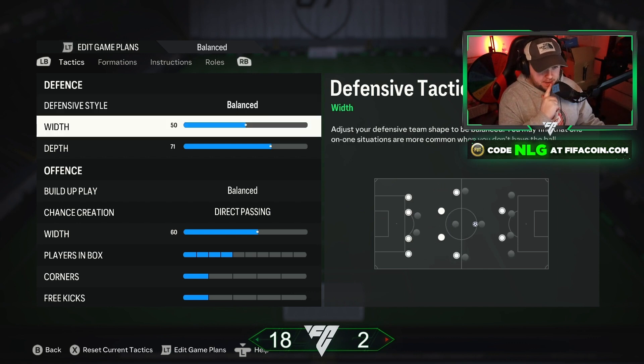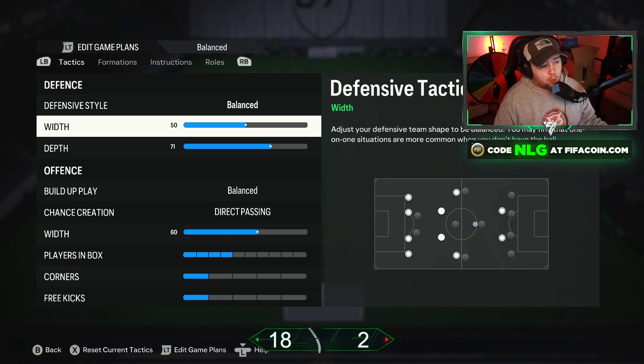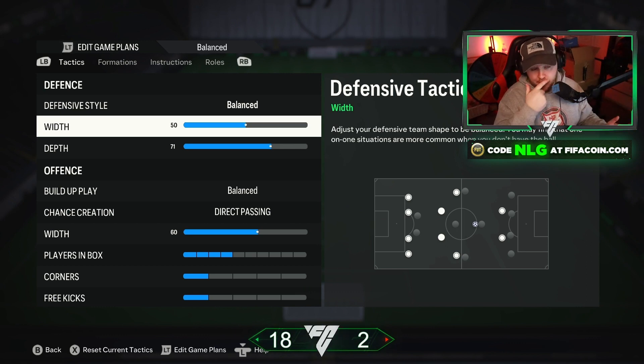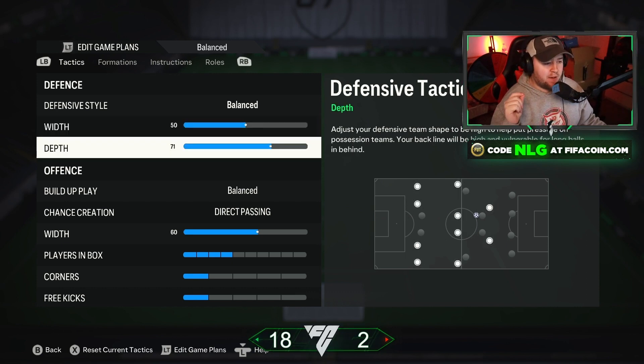For width, we have it at 50. For me that's quite balanced — your players stay in position, not being too wide but not too compact either. It's right in the middle at 50 out of 100. It works well in this formation, and as you'll see in the player instructions, we have the left and right wingers set to come back, which basically puts it into a 4-5, and with 50 width it's perfect for winning the ball back.